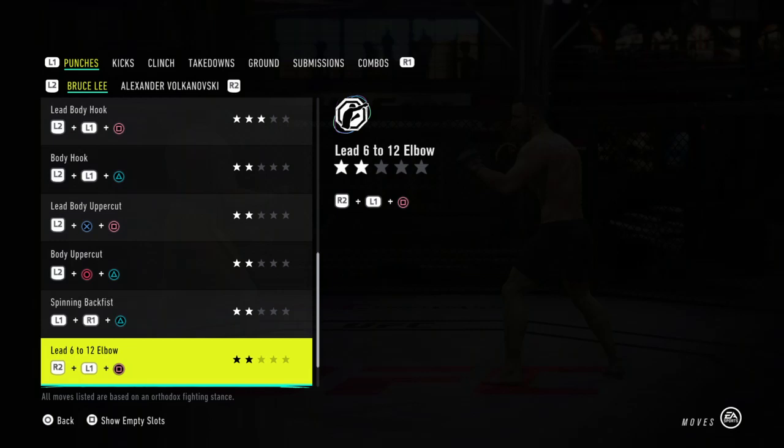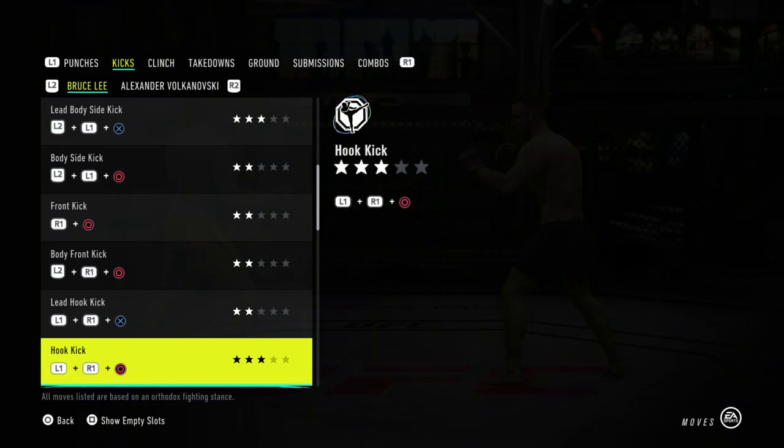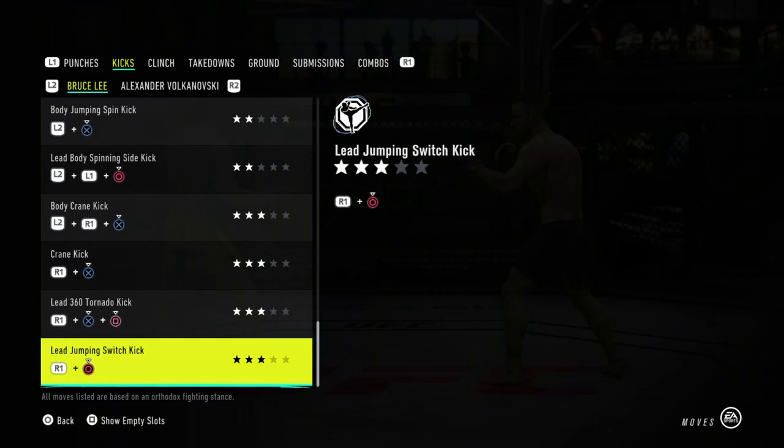With Bruce, he's more of a kicker than a puncher and you can see that reflected in his moveset. He does have a spinning back fist and a lead 12-to-6 elbow, which we'll have some fun with. His regular Muay Thai style kicks aren't too crazy — most are about two to three stars — but when you get into his more traditional kicks: his side kicks, hook kicks, side kicks to the face, oblique kicks, jumping roundhouses, spinning side kicks, lead spinning side kicks, lead spinning body side kick, jumping side kick to the body, body crane kick, crane kick to the face, tornado kick, and lead jumping switch kick to the head — those are all really fun and keep you very unpredictable.